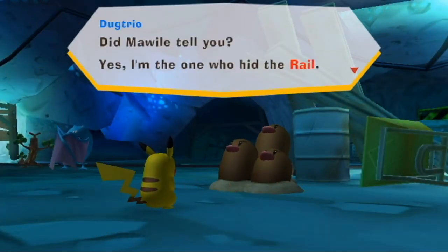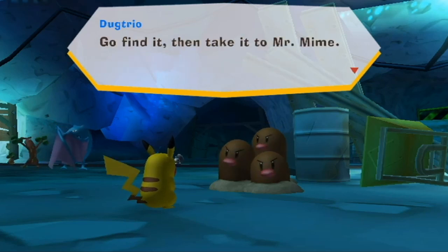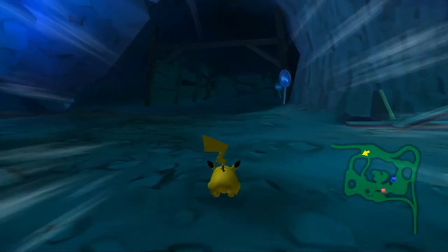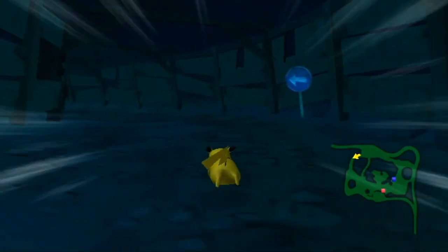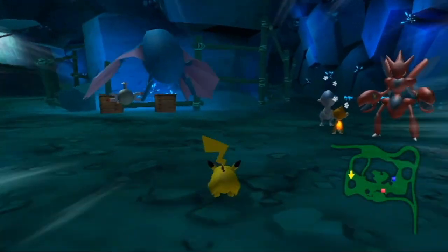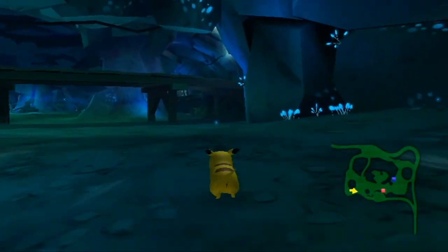Dugtrio, talk to me! 'Yes, I'm the one who hid the rail. Where is it? It's in a crate watched by Marowak in the berry storage.' Then go find it and talk to Mr. Mime. This rail must be very special because it's been passed across the entire Cavern Zone — from Mawile to Dugtrio to Marowak apparently.